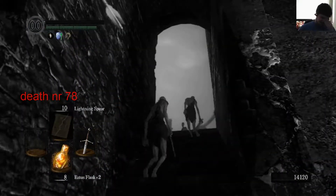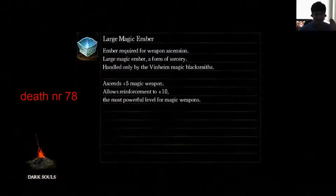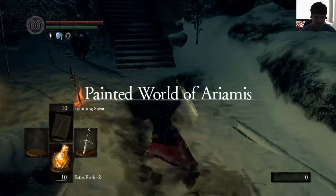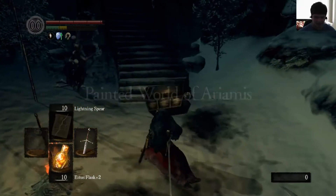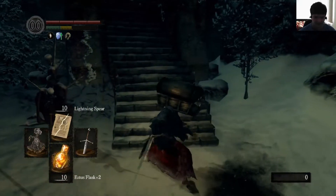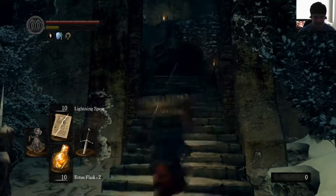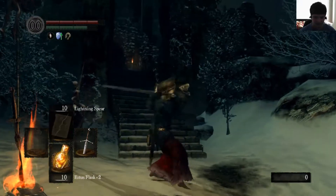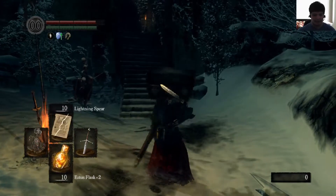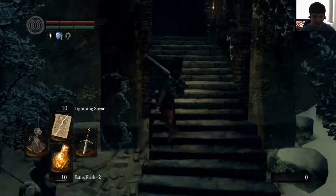I need to really remember my moveset with the Claymore — I haven't played the game for, what, a week? Two-handed is good for cutting off tails. Two-handed heavy is swipe. Okay, I think I have it now. First three fights, I'll go like this.